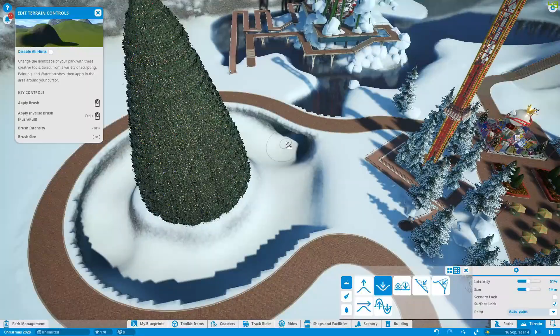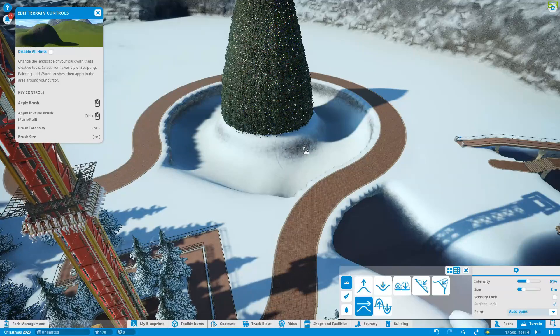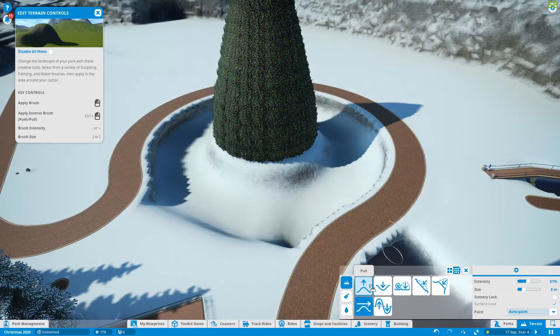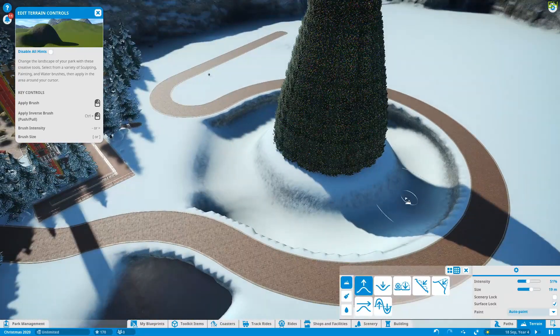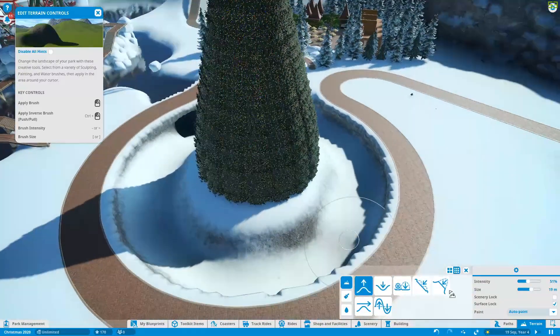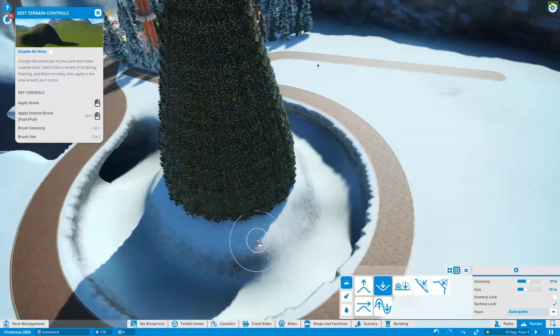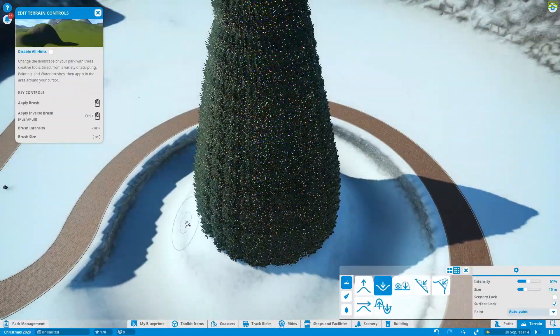I want it to seem impressive, and I want guests to instantly think 'wow, there are rides.' I guess when you walk into Winter Wonderland at Hyde Park you just get this overwhelming awe of the scale of it — it's absolutely massive. That's the feeling I'm going for.